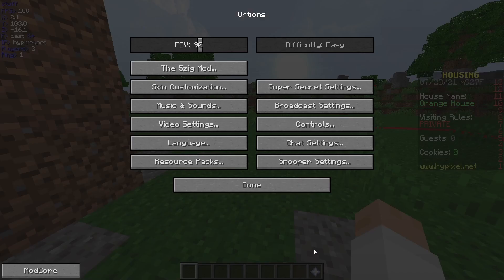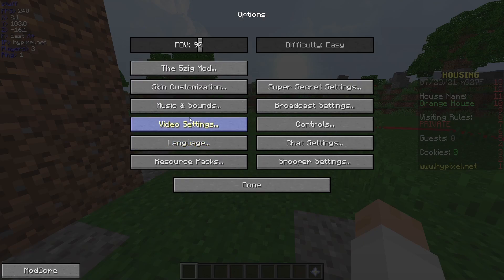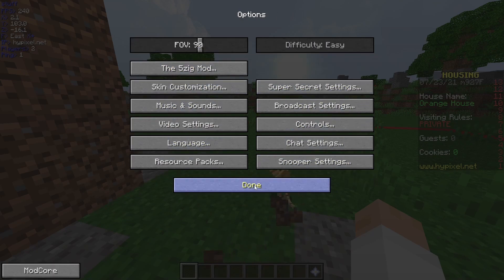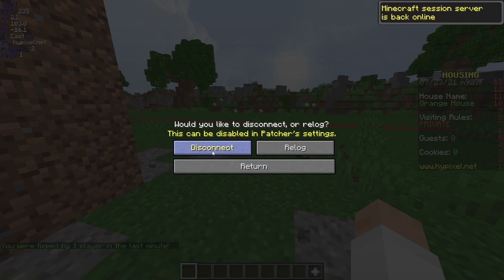Another thing you can do is download mods like Optifine and Frames Plus. Those rework some of the rendering in Minecraft to help you get the best FPS possible, and I will show you how to do that in just a little bit.